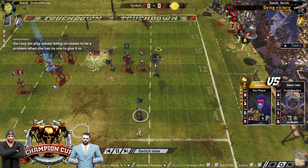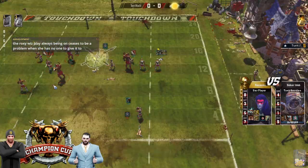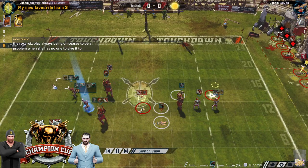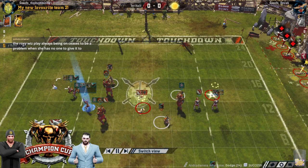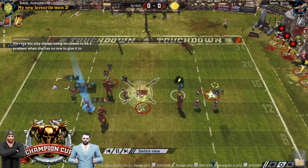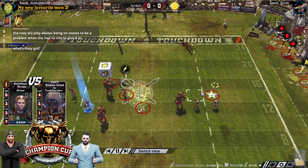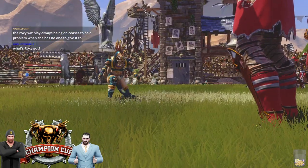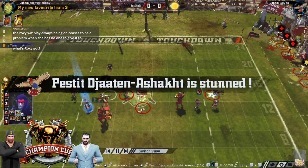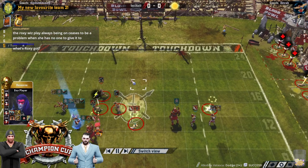He's going for the foul on Roxy — brilliant, unassisted, he's got Sneaky Git. Why not? Roxanna's only Armour 7, so it still would have been about 42%, 58% — not a bad foul at all. She's amazing — she's at five: Juggernaut, Leap. Amazon's not going quietly into the night — they're breaking armour for fun.